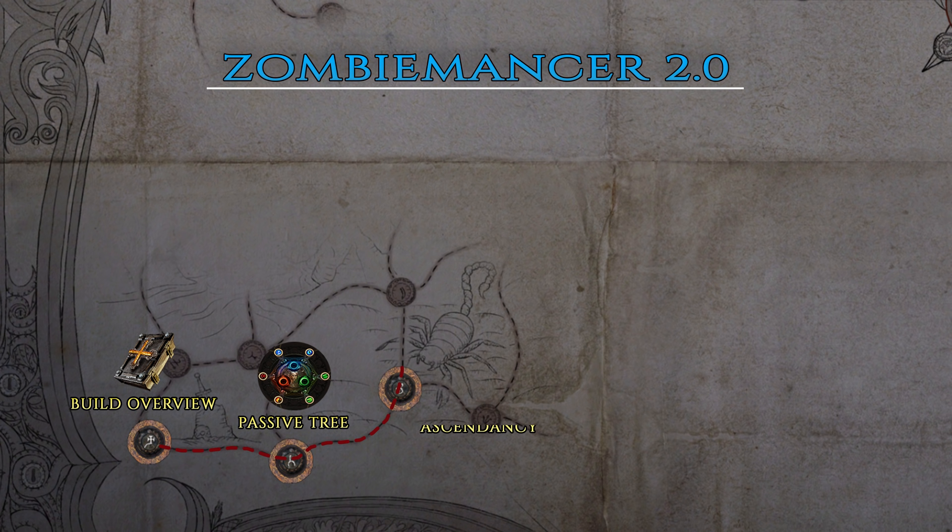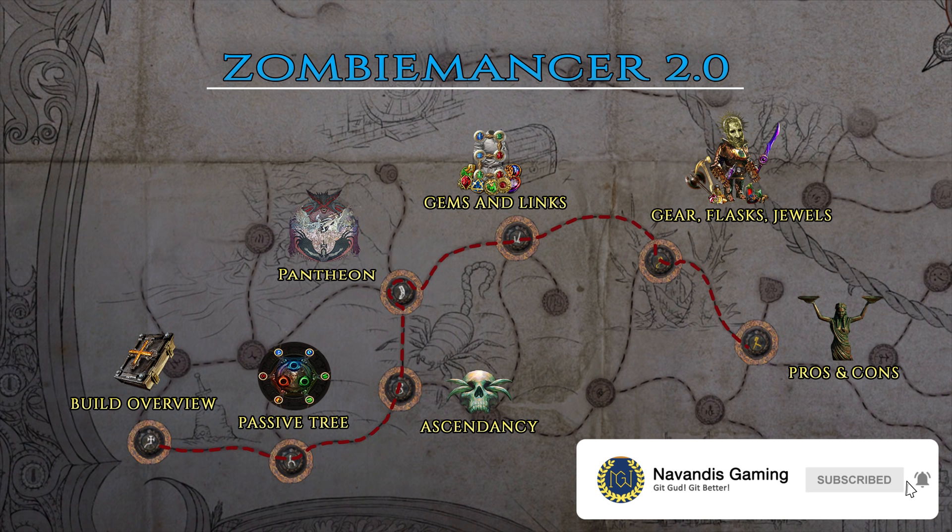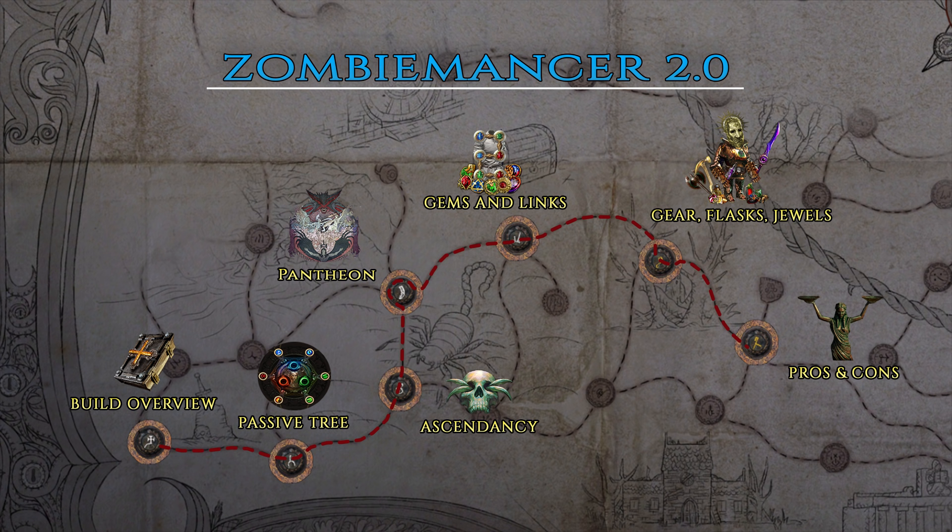The guide is divided into seven main sections: build overview, passive tree and leveling, ascendancy, pantheon, gems and links, gear, flasks and jewels, and finally pros and cons. In the video description below you'll find a link for importing the entire build guide in the Path of Building tool. It includes the passive tree broken down into level brackets, example gear and a detailed notes section on gearing, stats priorities and gems. With that out of the way it's time to lay out the build overview.